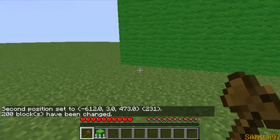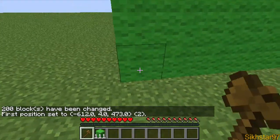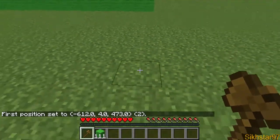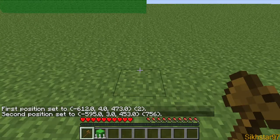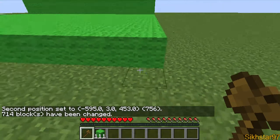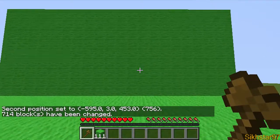An alternate step at this stage is to fill in the bottom, which might make it easier. Left click one corner, go over to the other side in line with the wall and as far as you want it, right click that, and then do double slash set 35 colon 5. Now you have the bottom of your stage set and the green screen is done.